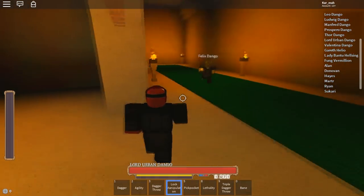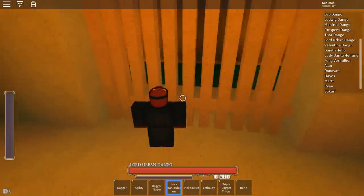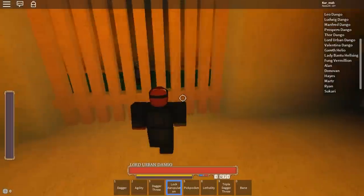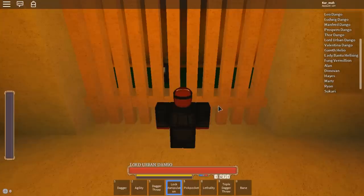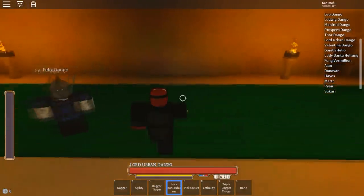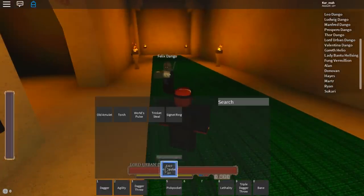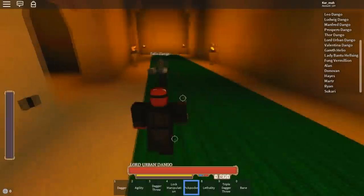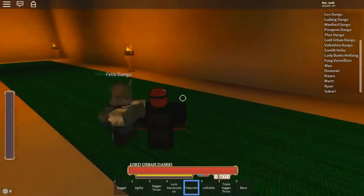Next one is lock manipulation. I'll go into this jail cell — he'll lock it. I'm pressing E and I can't get out, but if I use lock manipulation and click, I actually pick-lock it and I can open it and go out just like that. It's a useful move but you don't need to use it a lot, so I usually keep it slotted for when I do need it.